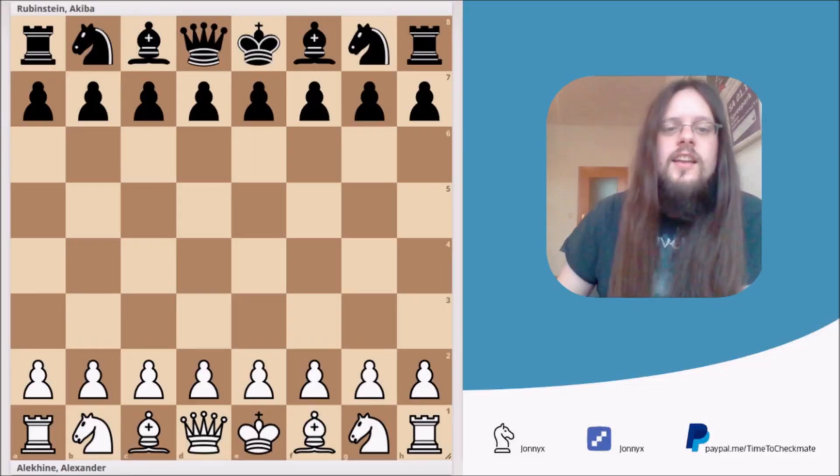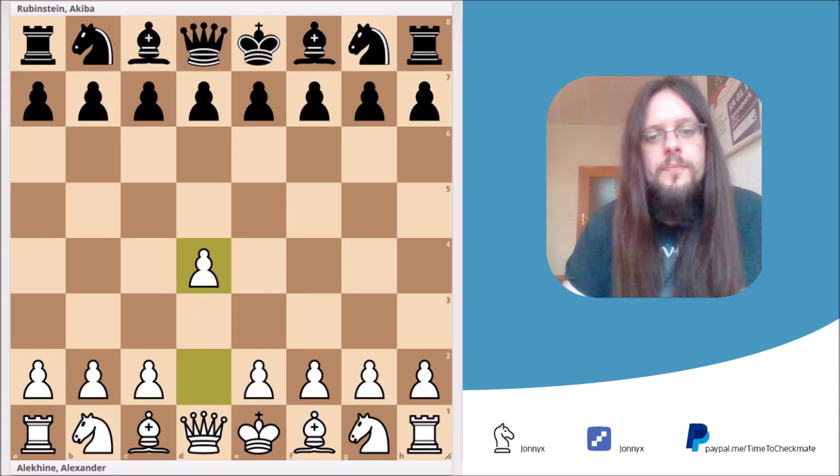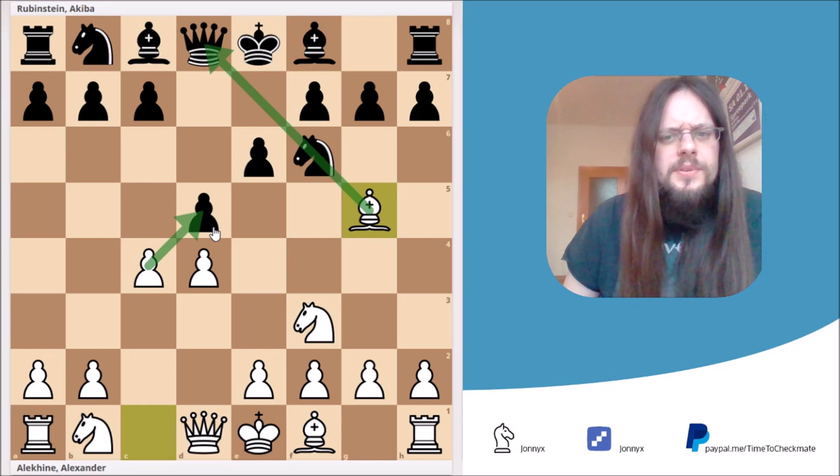The game we are following is a game between Alexander Alekhine and Akiva Rubinstein, two of the best chess players who ever lived. The game started with the moves d4, d5, Nf3, Nf6, c4, and after e6 we reached the Queen's Gambit Declined. White decided to play Bg5, pinning the knight on f6 and putting pressure on Black's pawn on d5. After some normal developing moves — Nbd7, e3, Bd7, Nc3, castling, and Rc1 — both sides continued developing.